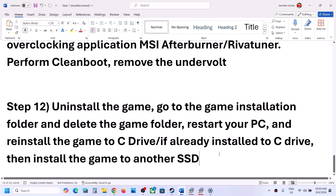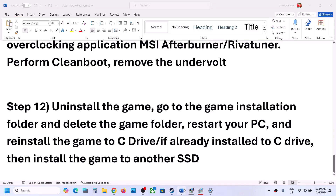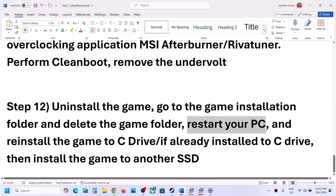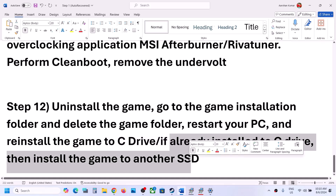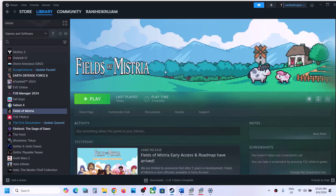The last step is to uninstall and reinstall the game to a different drive. First uninstall the game, then go to the game installation folder and delete the game folder. Restart your computer, then reinstall the game to the C drive if it was on another drive, or try another drive if it was on C drive. One of the steps shown in this video should help you get the game running on your Windows computer. Thank you for your time — please like this video and subscribe to my channel.